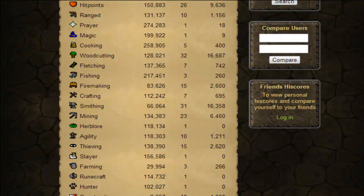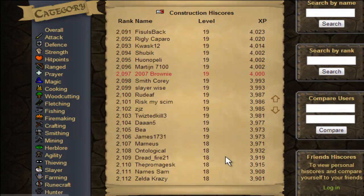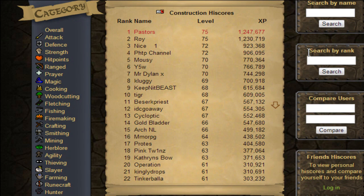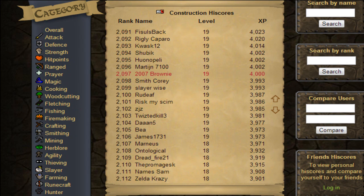Alright guys, as you can see here I am ranked 2,097 in construction, which isn't actually too bad. Wait, let me see what rank one is - yeah, 75. I'm not far off. Let's see what I have to be for rank 1k - rank 31, that's not too hard, I can get it. But yeah, my aim is to get 99 construction - not ranks, but just to be, you know, whatever I am. 297, it's pretty good. Alright guys, that's it for this episode. I hope you enjoyed and be sure to give it a like. Peace.